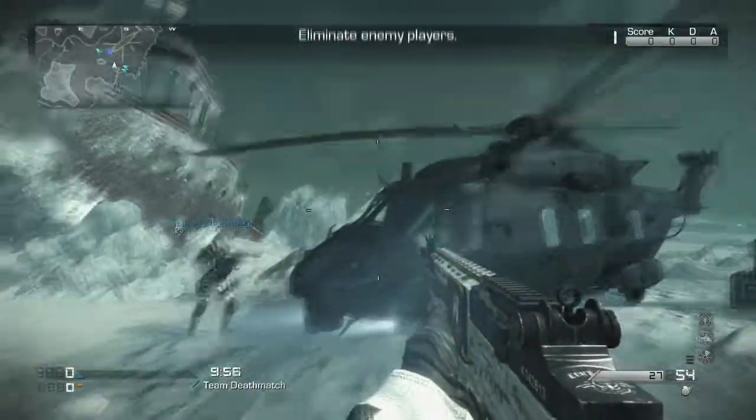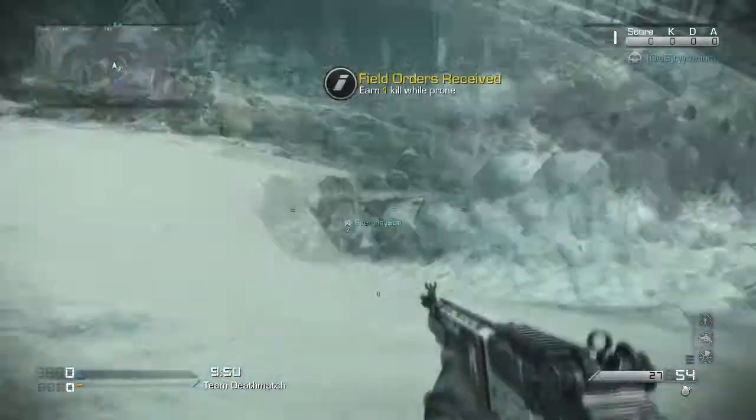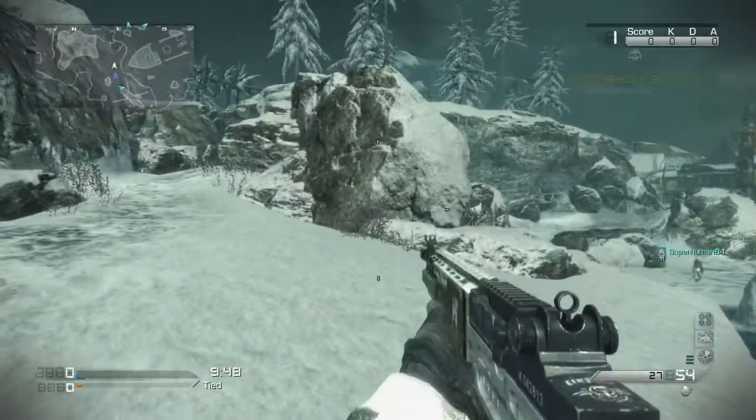You need a willing teammate right here. I got Titanium and he hops up on this helicopter, boom, gets his head sliced off, and then I grab the field orders — and there you go. You start the game off with field orders.